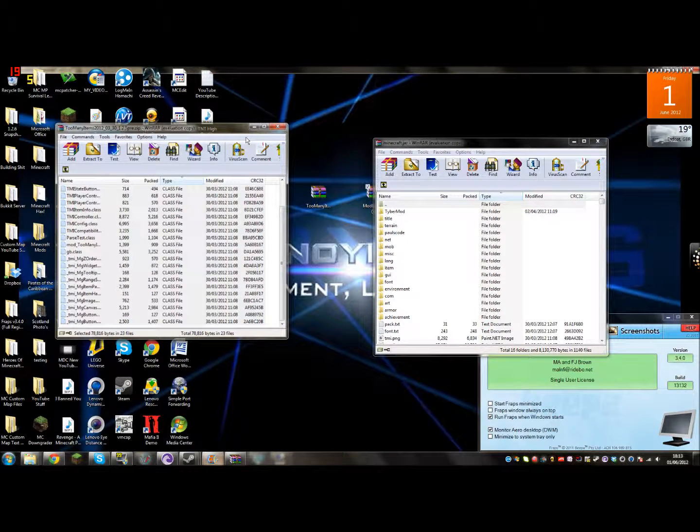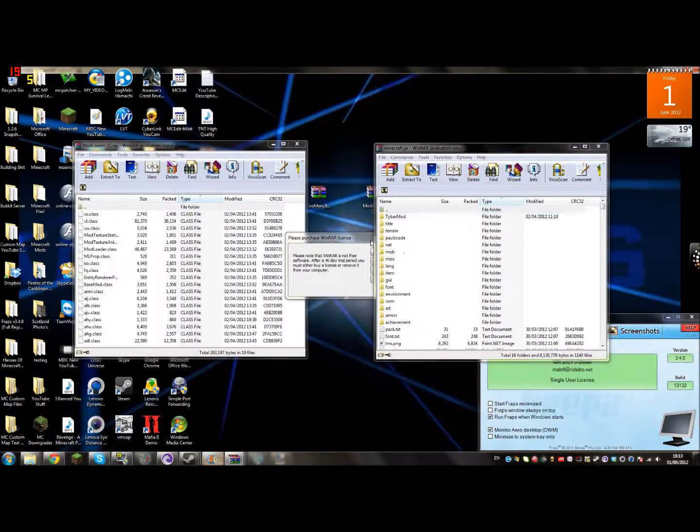Now to install Rei's Minimap, you want to open up Mod Loader and drag all of these files into your minecraft.jar, just as you did with TooManyItems.